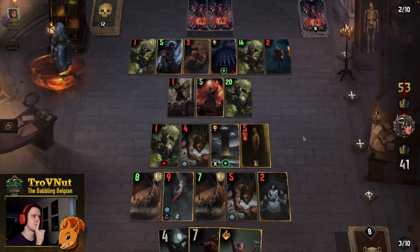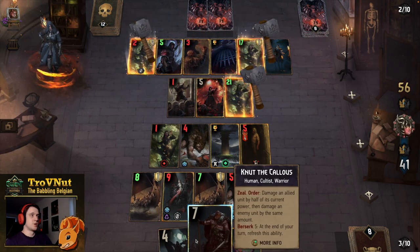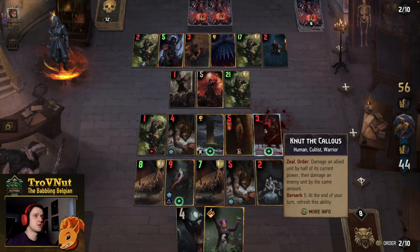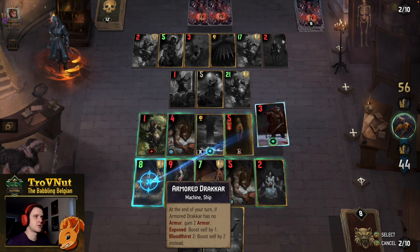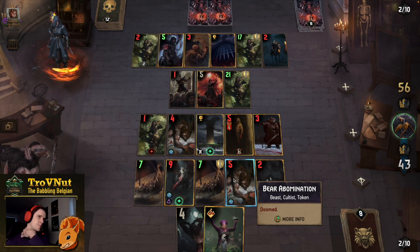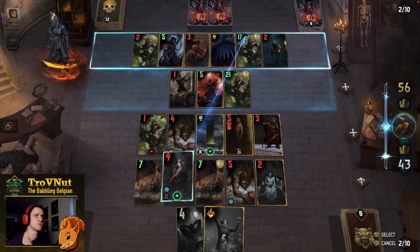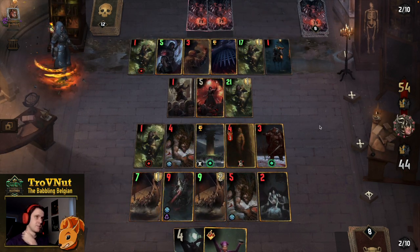That is ridiculous — it's ridiculous how much armor it gets. I can kill it now though. Or not — I can get rid of the armor though, so that's gonna be enough. Hit Malasim — no wait, hit the Armored Drag Car for four and then get rid of the armor. The other ones don't have armor so I think I'm fine. I could get Rain with Malasim, which could be useful. They still have two more turns, but it's fine. I'm gonna get my ability back with Nut — if Nut remains alive.